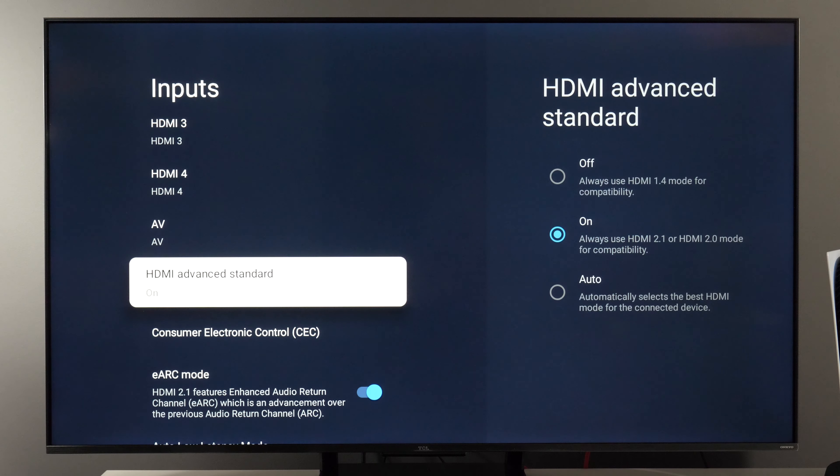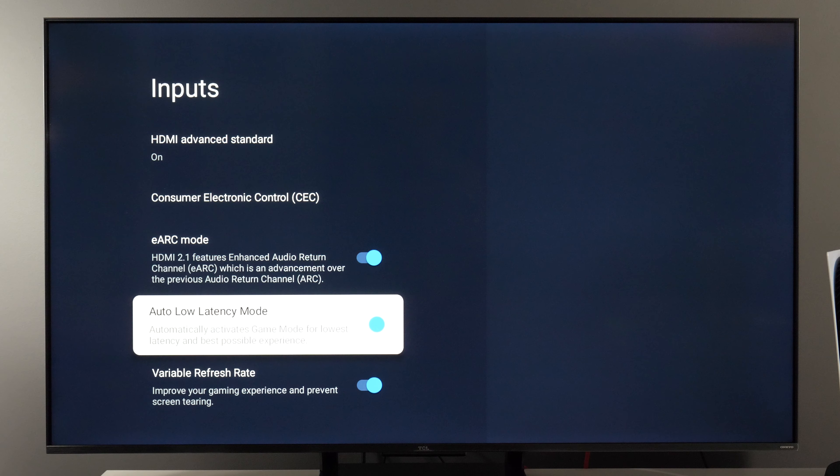And here, make sure HDMI advanced standard is on. Auto low latency mode — enable this if you want the TV to automatically switch to game picture mode for lowest input lag. And VRR is enabled with this control.